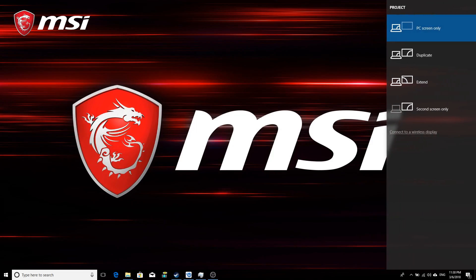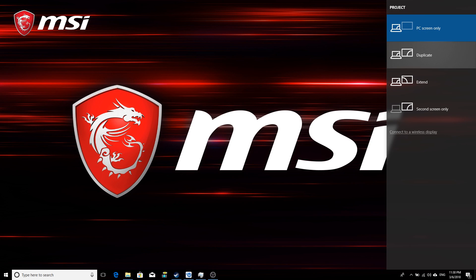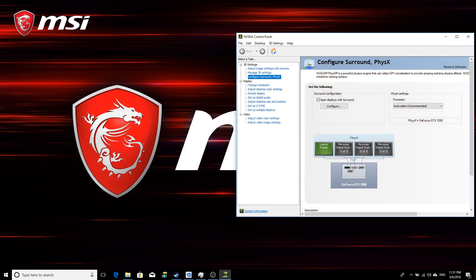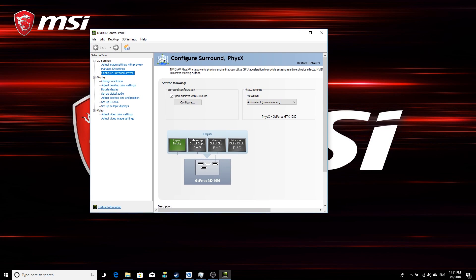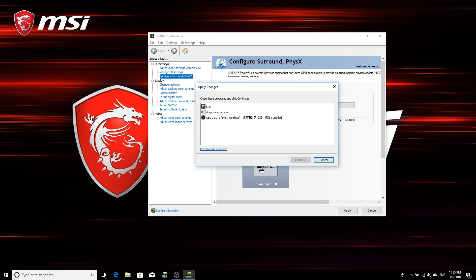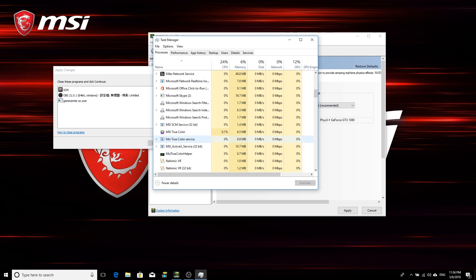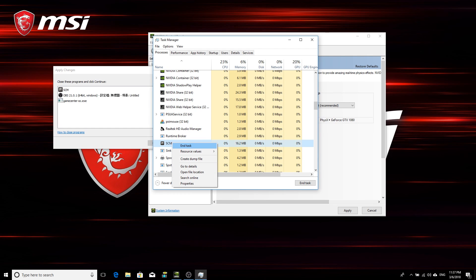Windows 10 setup is pretty simple. Press the Windows key and P simultaneously to turn on the screen selection and choose second screen only. Open the NVIDIA Control Panel — you can quickly access it by right-clicking on the desktop. Go to configure surround and tick the box to span displays for surround, then click Configure.